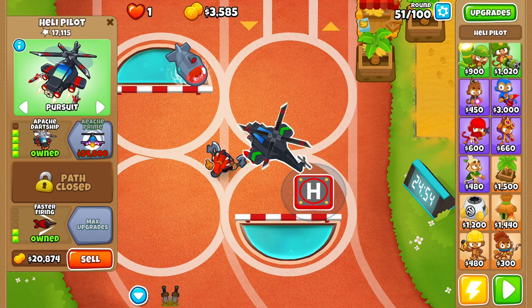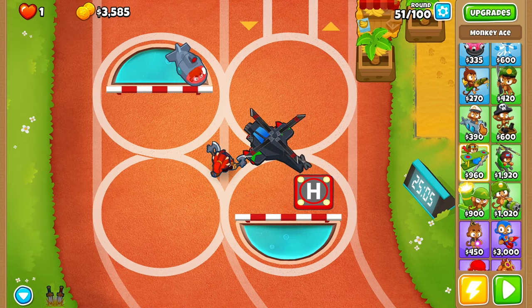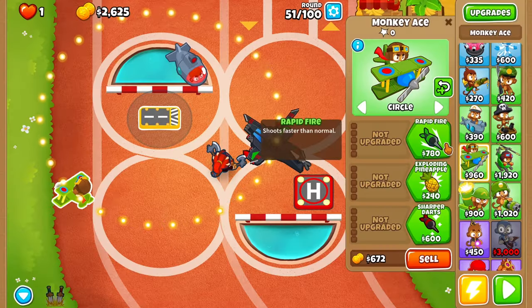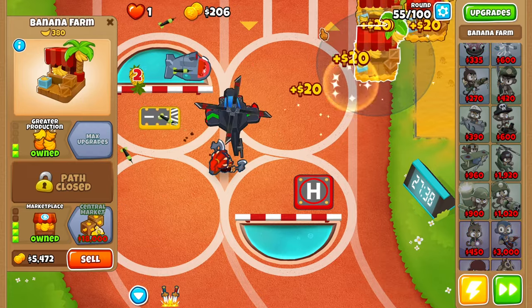Oh, what happened? Well, we got a couple of farms down. Let's place down a little runway. Let's do a 4-2-0, so that's good for right now. And then marketplace — there we go.